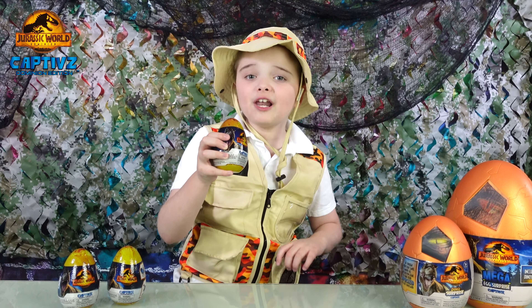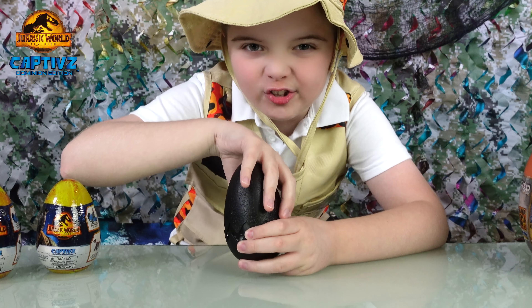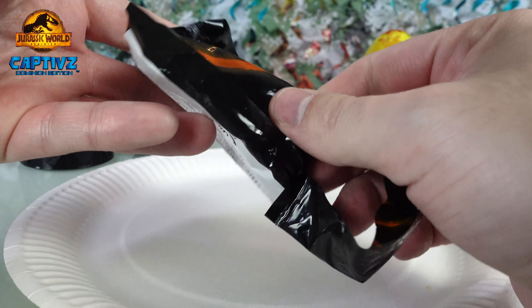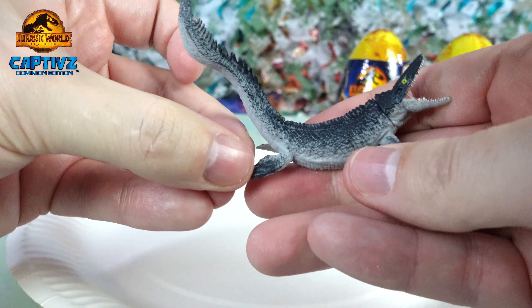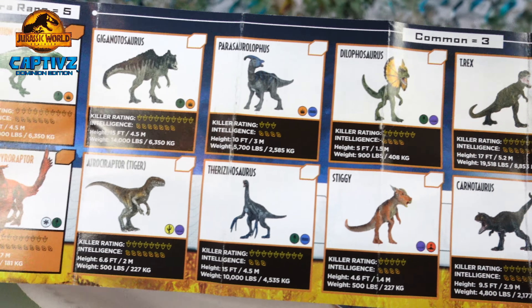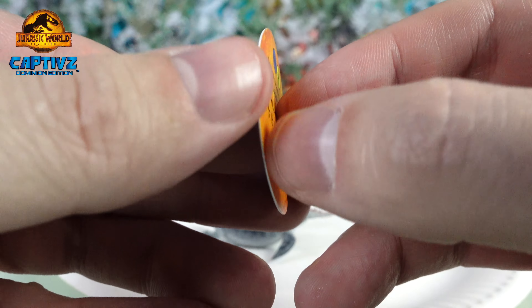Let's start with the captive clash edition! Let's open the egg vessel — it comes with two blind bags. We have the Mosasaurus! There are 30 dinosaurs to collect, six exclusives, a battle guide, and a battle token!